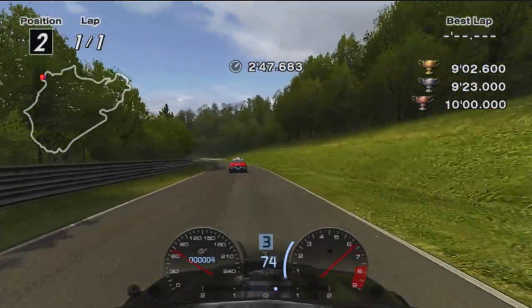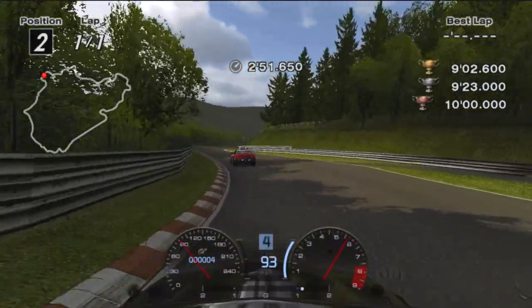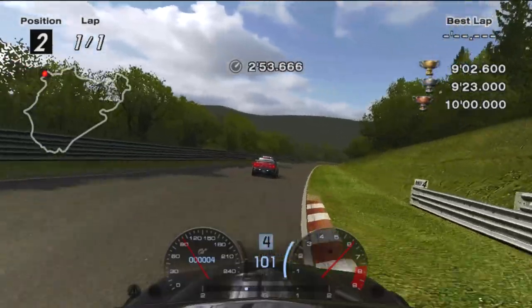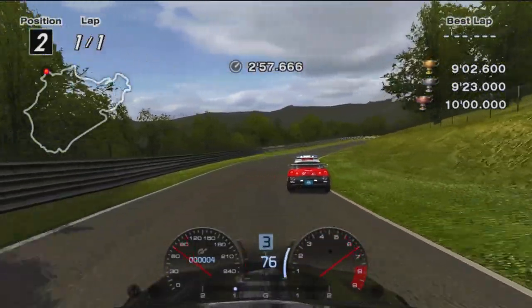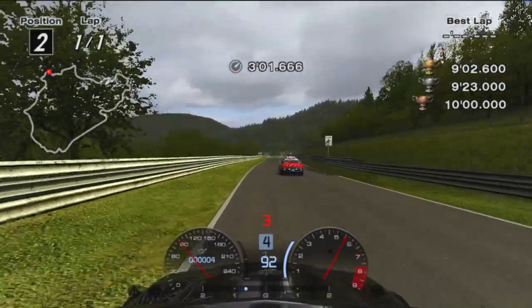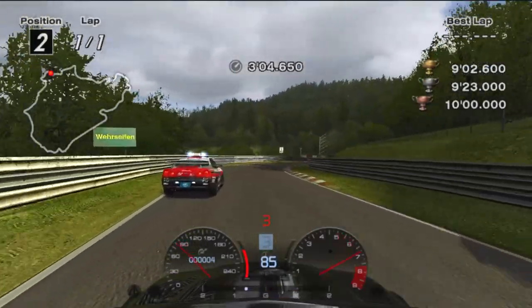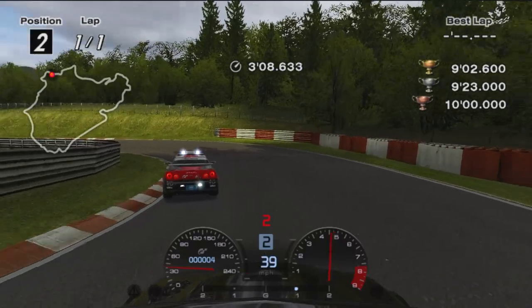Follow the pace car into the next section and take a narrow line through the S-bend flat out. Down the hill, avoid the first apex and aim for the second before powering out up the hill. Brake before this shadow before Veer Siphon and take up as much of the inside curb as possible before exiting with a late apex at the bottom.